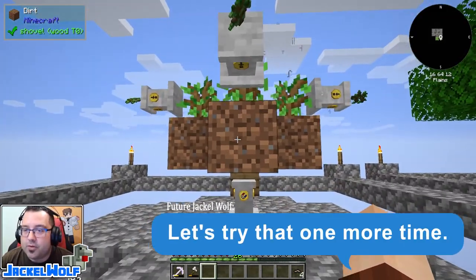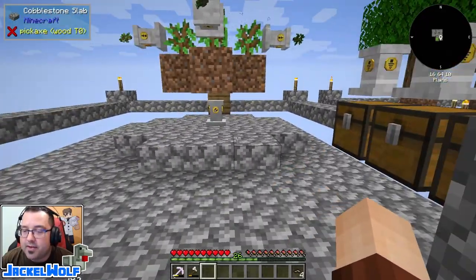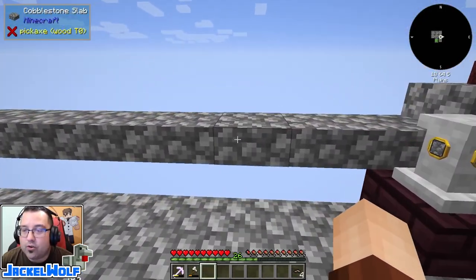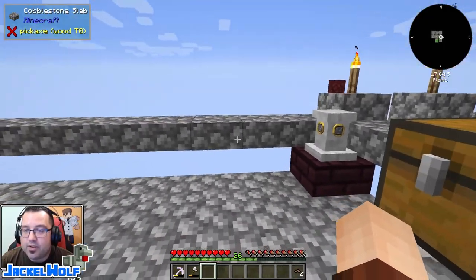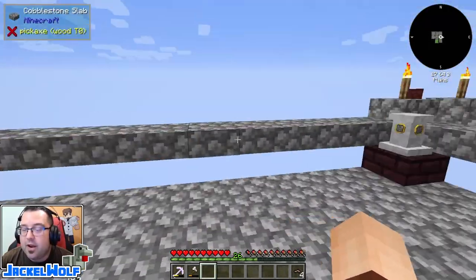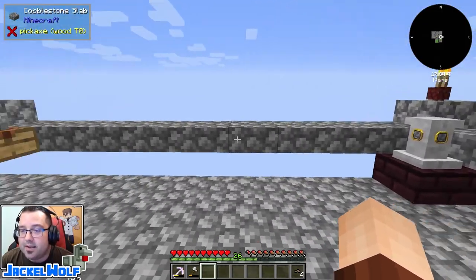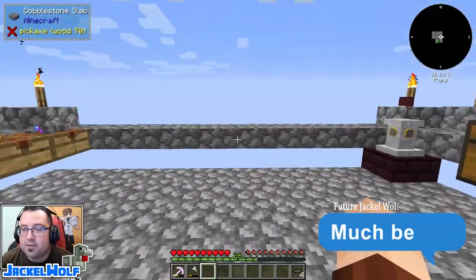So this episode we're going to smelt the wood down into charcoal, then use that charcoal to power a crusher. That crusher will crush the netherrack, the crushed netherrack runs through a sifter to get netherite pieces, we make those into ingots, and then into a netherite mesh. We've still got a couple of steps to go.